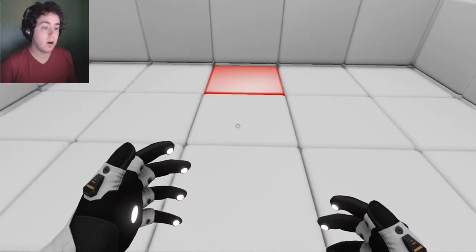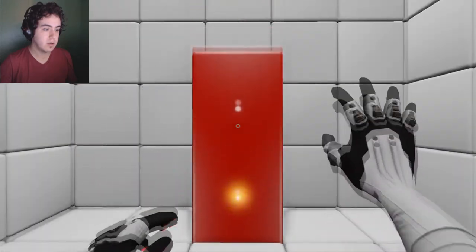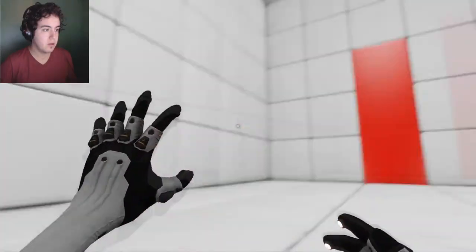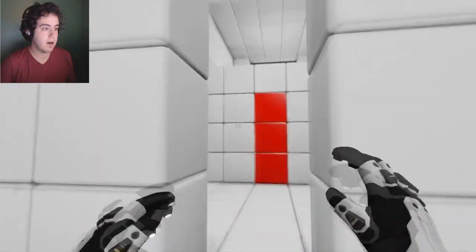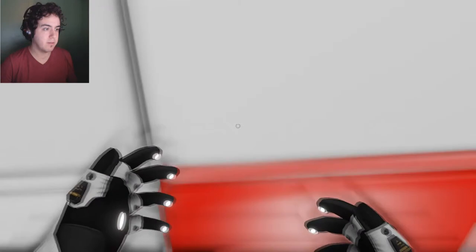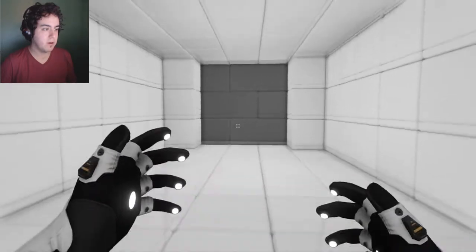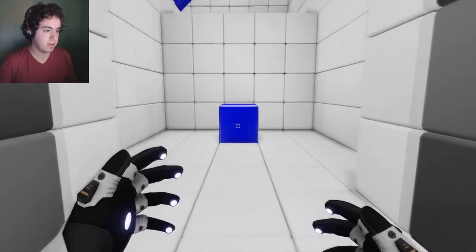Oh, my hands are turning different colors. Left. Manipulate the blocks — got it. That's the targeting system. I guess it's just intuitive learning. So I'm supposed to learn this on my own. But there doesn't seem to be any more buttons. Oh, my fingers just turned blue.